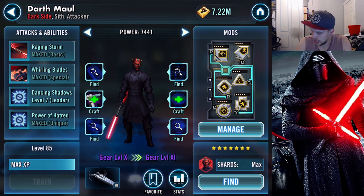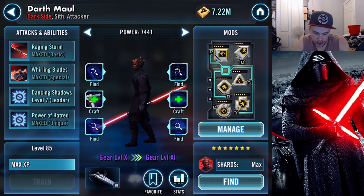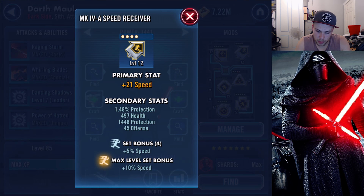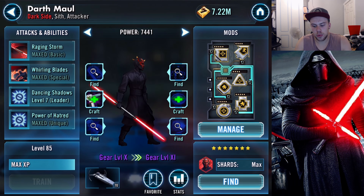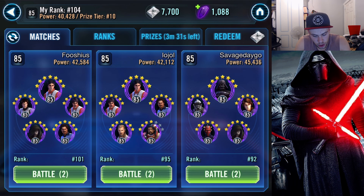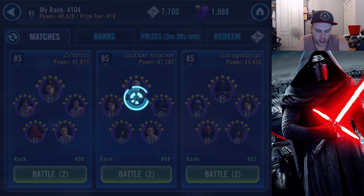Next up we have Darth Maul — gear level 10 again. He's not Zeta'd here, or I would be using him as the leader. For him I went for a bit of speed: 21 speed there, which is pretty good, no speed there, 3 speed, 4 speed and no speed. If you have interest in having a closer look at the mods I'm using, just pause the video at that point in time.